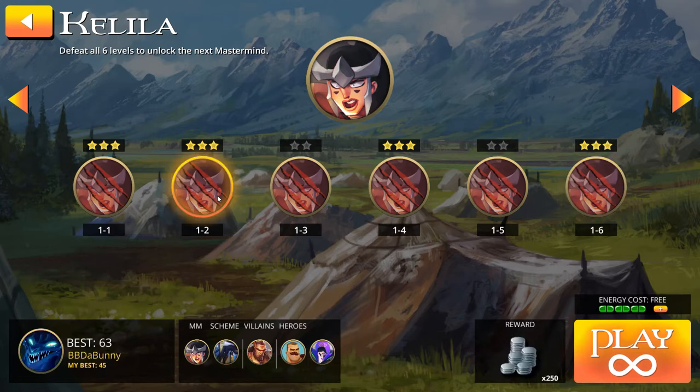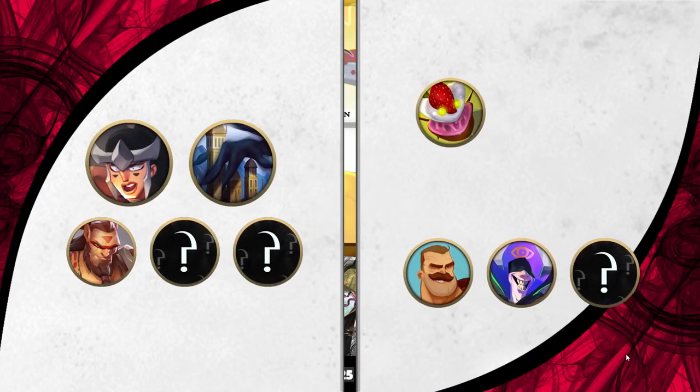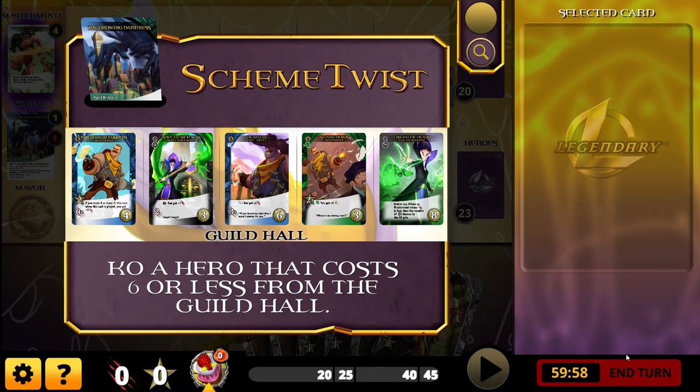This is our second video and we can see what we're jumping into. As I said before, with the number of cards possible in the villain deck being relatively low — there are only 22 cards usually, this one actually has 21 — a high number of these cards are going to be scheme twists, basically hastening you to your doom.